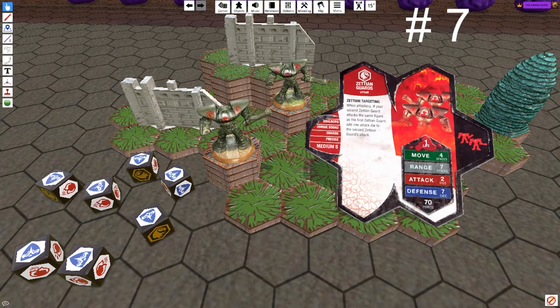Number 7, the Zedian Guards. The only unique squad on my list, they've been with us since the beginning — Rise of the Valkyrie — and have always been a joy for me to use. If you lose them, you lose them, but their high defense always makes opponents think before potentially wasting their attacks. Elevation and Zedian targeting mean that they can kill their point value or more with good positioning. So just make sure you keep them in those low-risk positions.